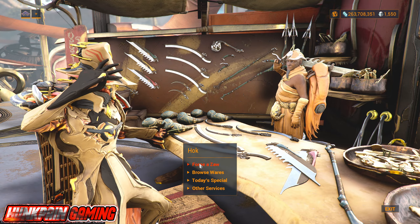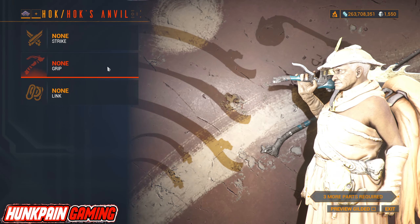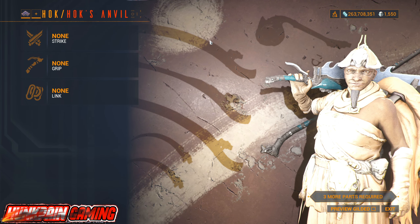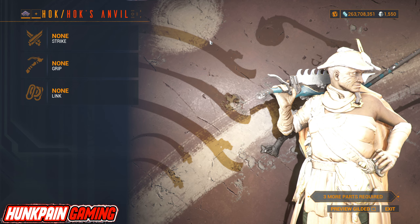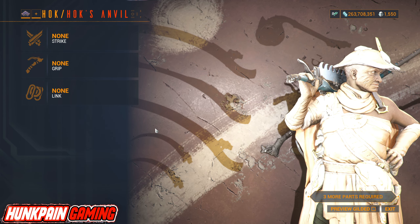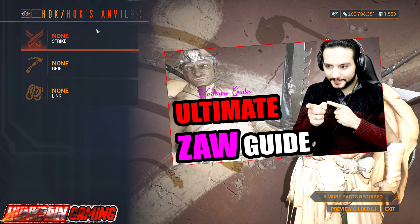Zaws are unique because they allow players to mix and match different components — including the grip, blade, and link — to create a weapon that suits their playstyle. Each component affects the weapon's stats such as damage, attack speed, and critical chance, providing a high level of personalization. You head to the Hok NPC in cities and forge a Zaw using Strike, Grip, and Link. If you want an in-depth guide about Zaws, watch this video — it's a bit old but still works.